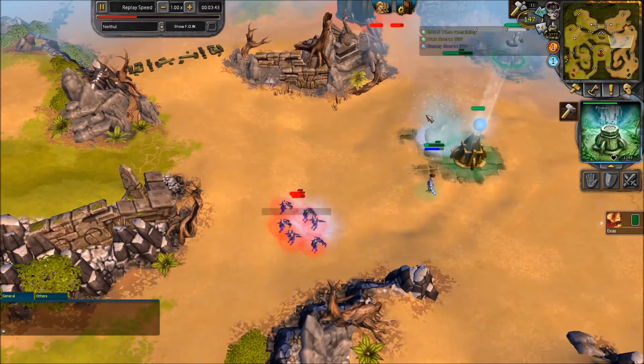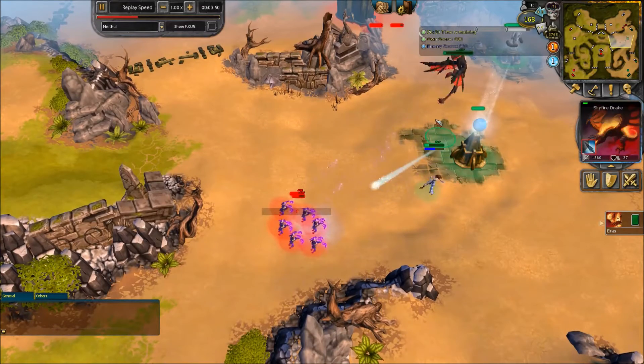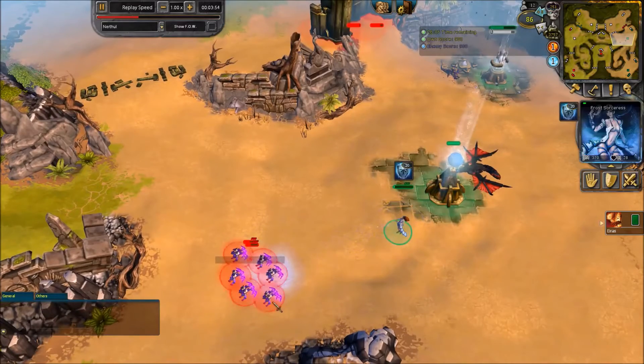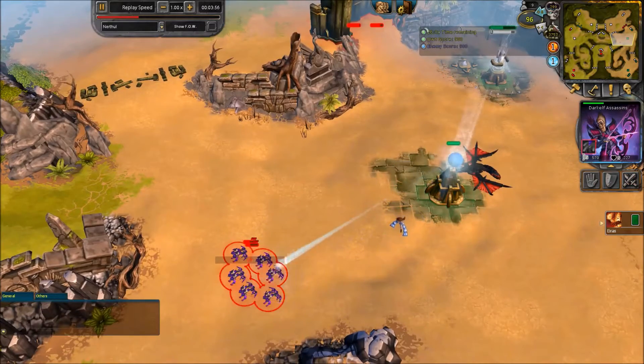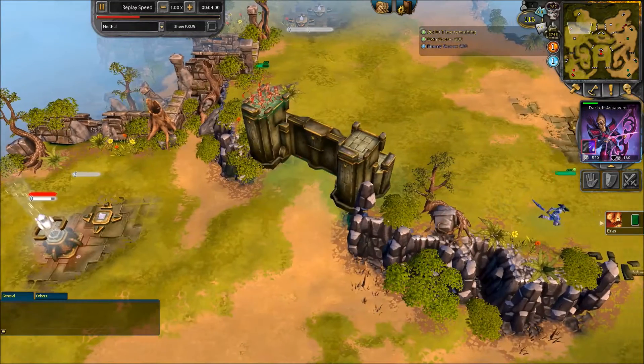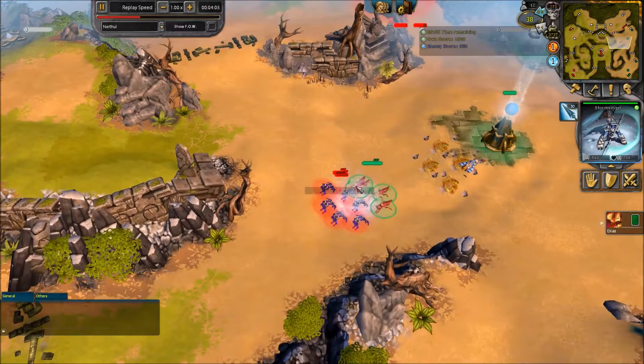I'd expect to see maybe some Scythe Fiends. This guy, I think, is going to die. Expecting Scythe Fiends, not seeing them — oh right, he's got no power. He built a wall over here and is concentrating on mining this wall back. And there's the Scythe Fiends.